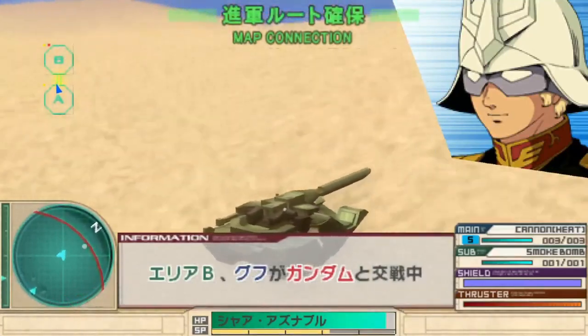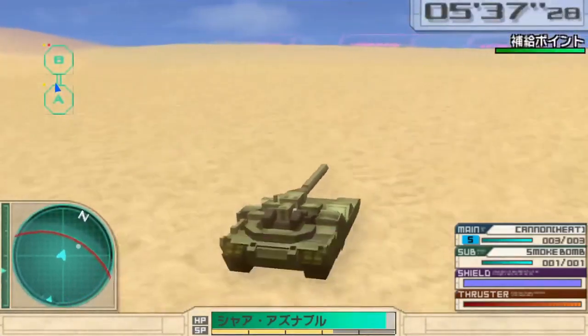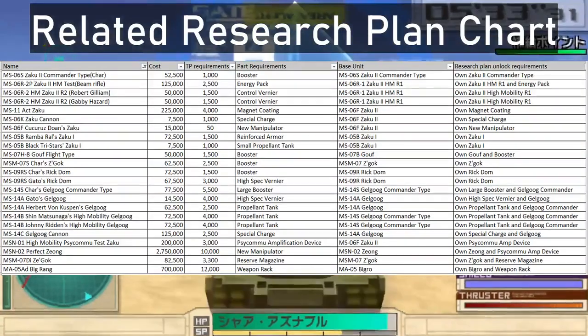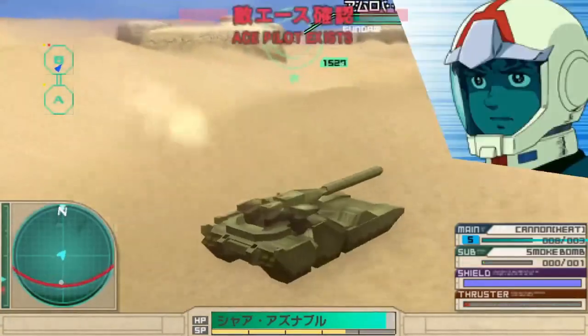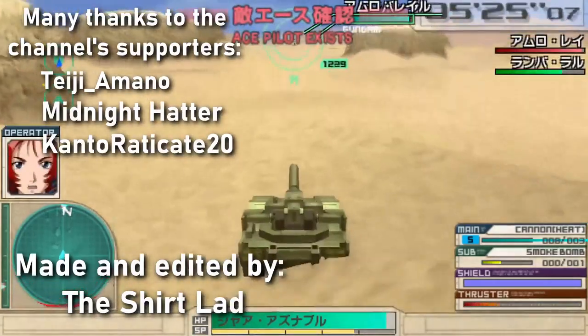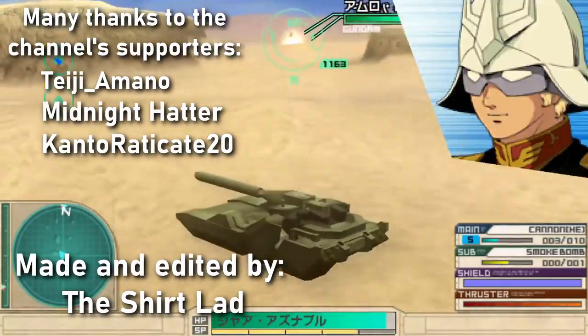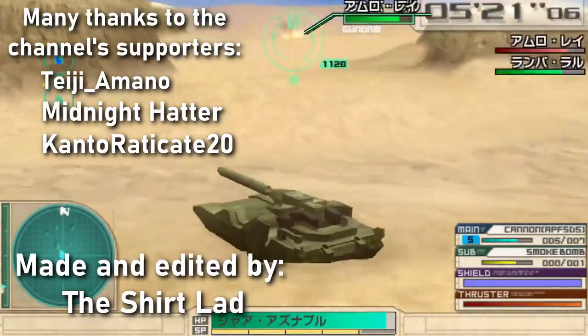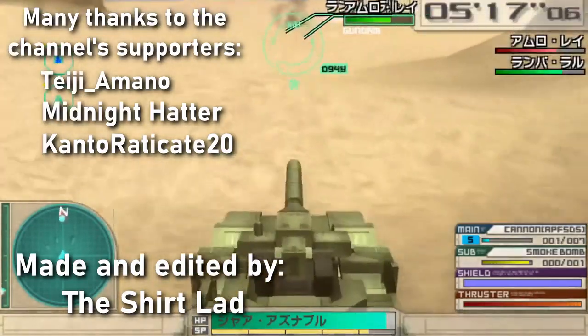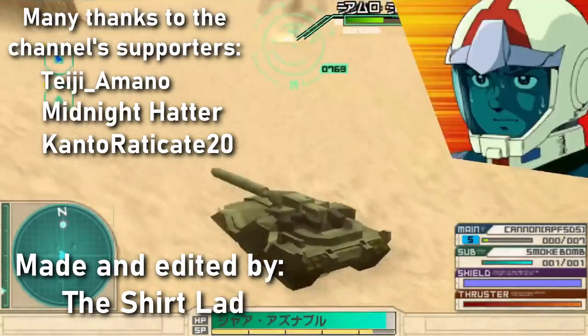And that should be all the 0079 Zeon units accounted for — all 70 of them. Here's a chart for the related research plans. Feel free to like, comment, and subscribe. And if you ever feel so inclined, there are ways to subsidize my shenanigans in the description — I'll get you a name in the credits, early access to my long-form stuff, and access to my proprietary server. Brief shilling segment over — take care, Shirtlight signing out.